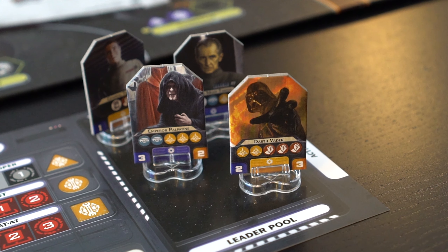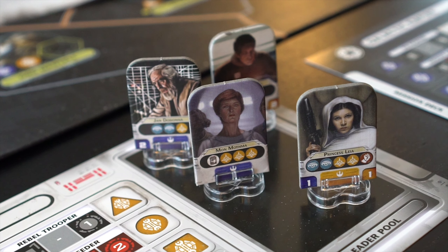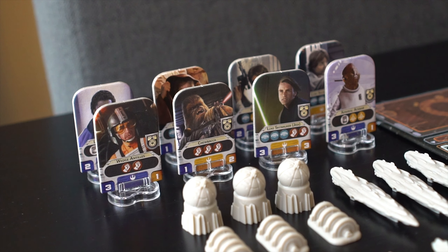Now, the placement of starting leaders. Each player has four leaders that do not have recruit icons. These four leaders are placed in the leader pool on the player's faction sheet. The rest of the leaders with recruit icons are placed near the game board.